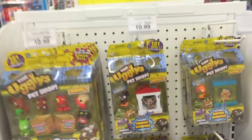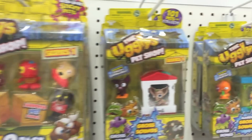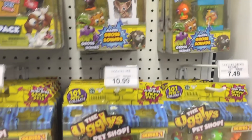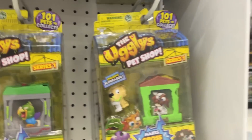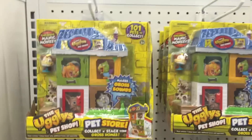These are a lot like Shopkins, only a boy version. They've got the 8-pack for Series 1 over here — the Series 1 Gross Homes. There are just a couple of different kinds: there's a Chihuahua and a Goldfish. More 8-packs. The Dirty Dog Wash again — they've got plenty of those. But more 8-packs.